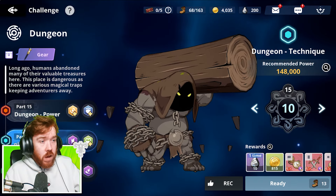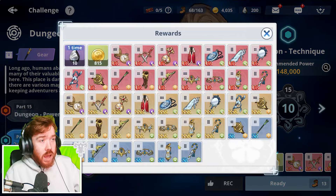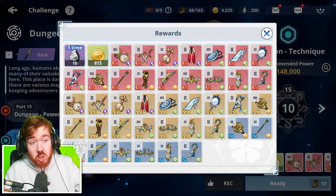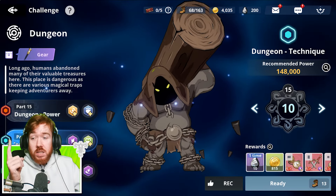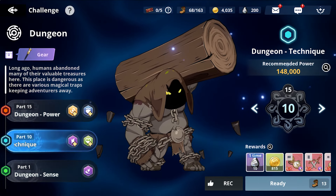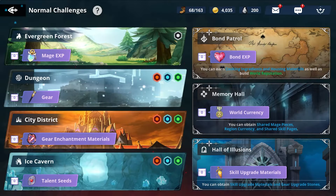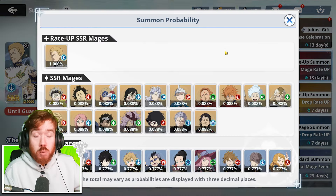I definitely want to start farming some crit damage gear sets, and you have to get this set right here. In order to do it, you have to have a bunch of blue or green characters to finish this blue dungeon, which I am currently hiding. So yeah, you'll be able to farm this gear. And if you get Raya, which luckily I did - it just makes the banner much more worth summoning for.